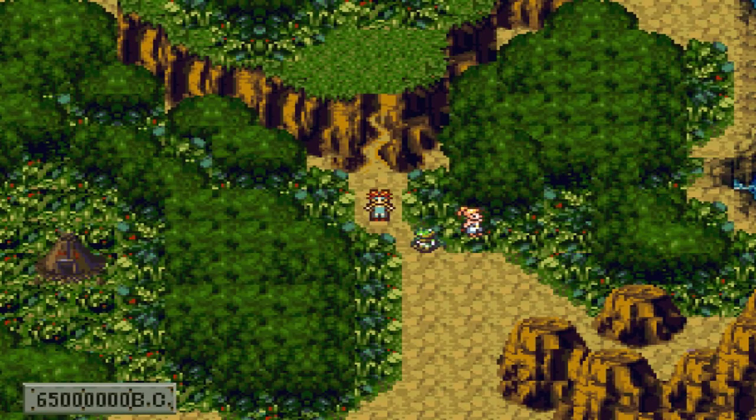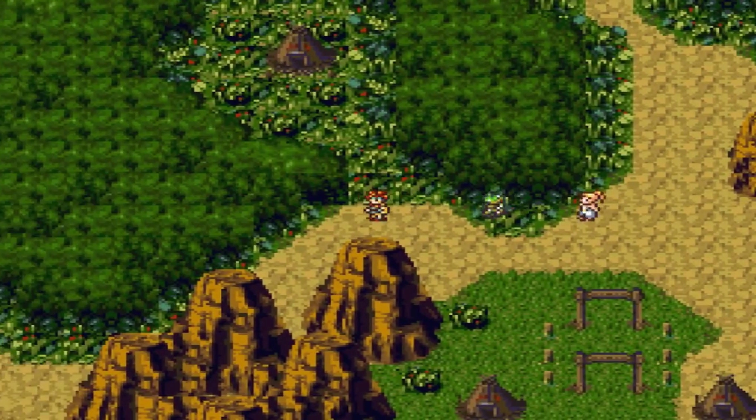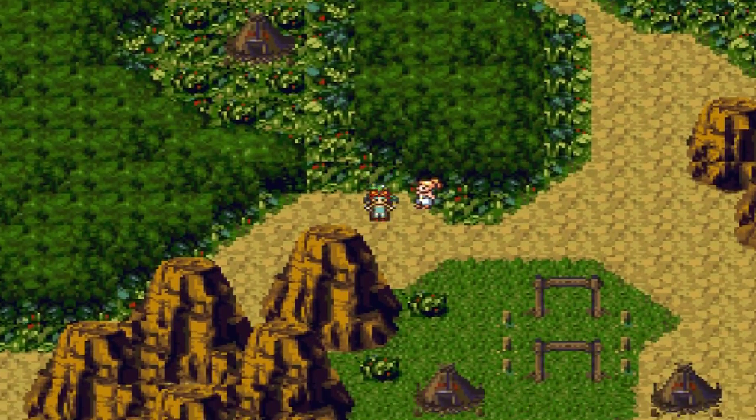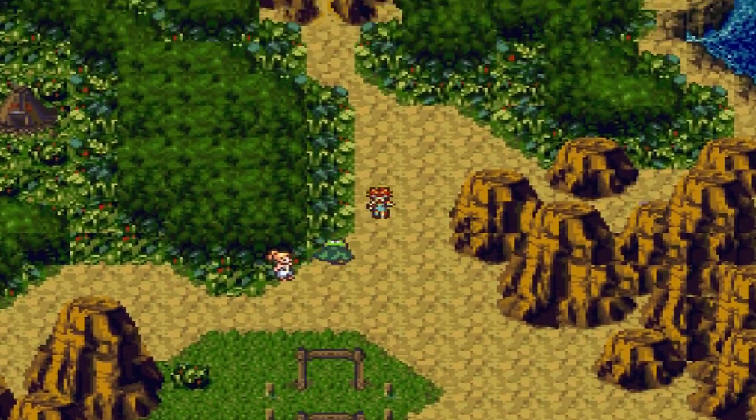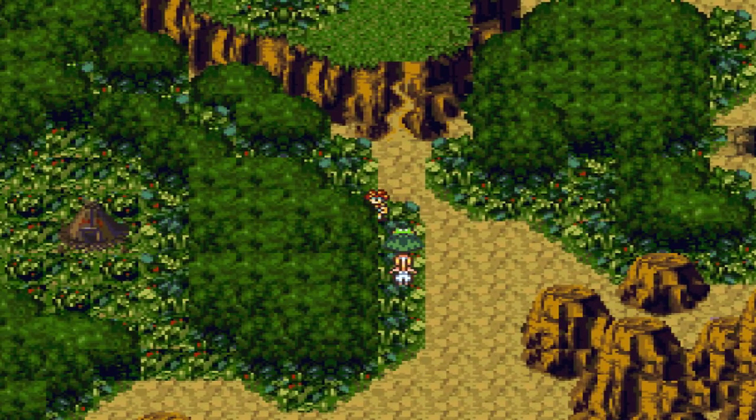Hey, it's me GV, and welcome back to another Let's Play episode of Chrono Trigger. This is part 22, and in the last episode we fought Magus, defeated him, and a portal appeared that transported us all the way back to 65 million BC. It appears Magus has escaped, and we also found out that the Northwood has burned, allowing us access to Laruba Village — its inhabitants usually hide and never fight, and I guess they got what's coming to them because now their village was destroyed.